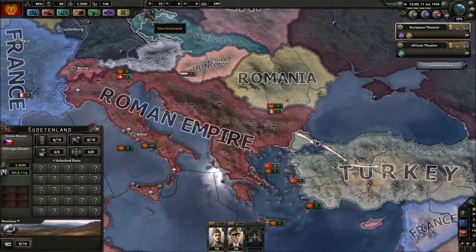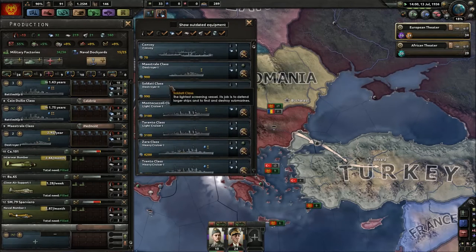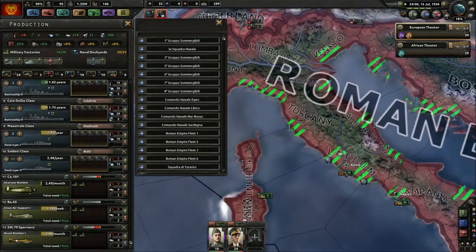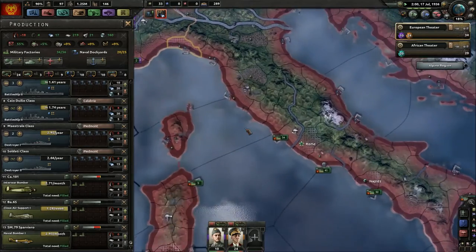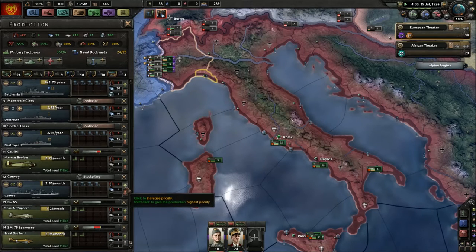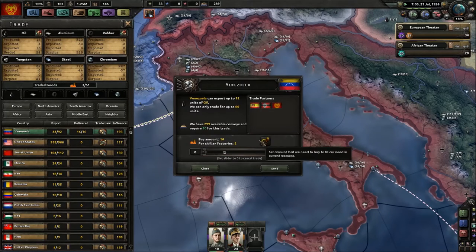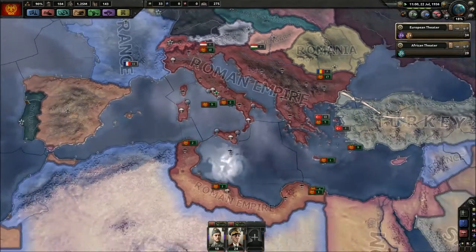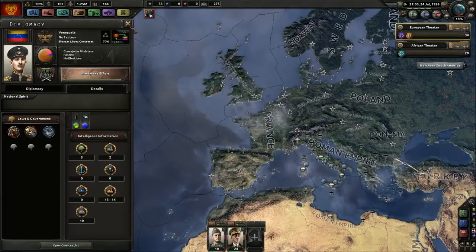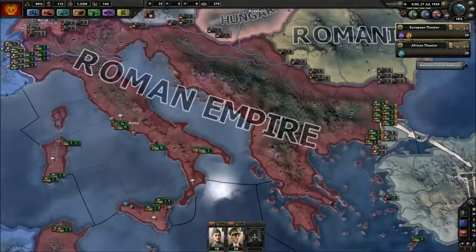The game is moving fast, let's continue. We need to build some more destroyers and some convoys. We need a lot more oil — trading with Venezuela will help. We're going to be really powerful. Venezuela is getting a lot of factories from us, the Germans, and the Spanish. We're going to retake the Holy Land — the Fifth Crusade!